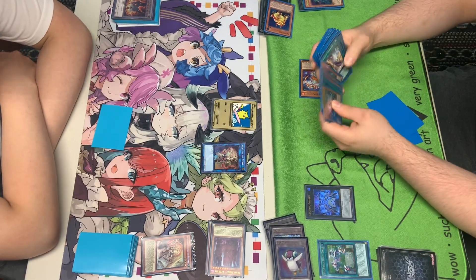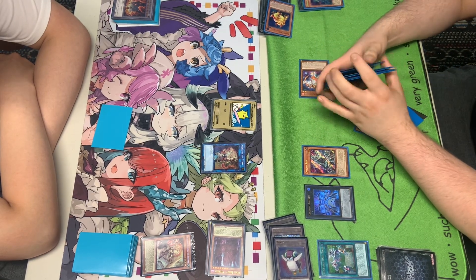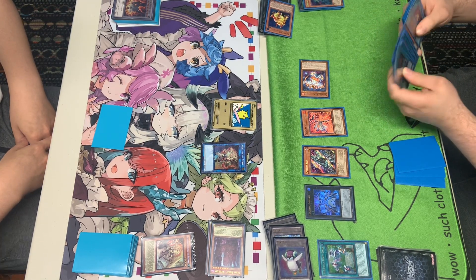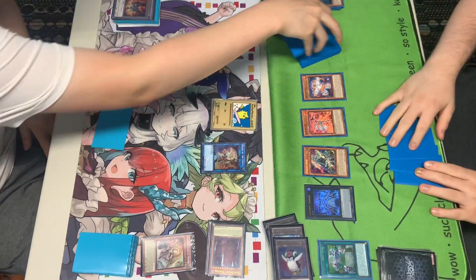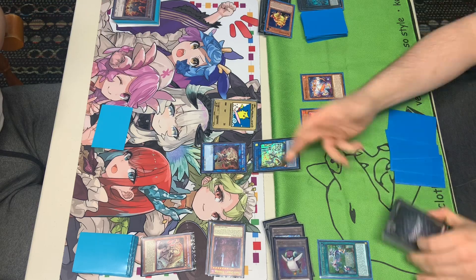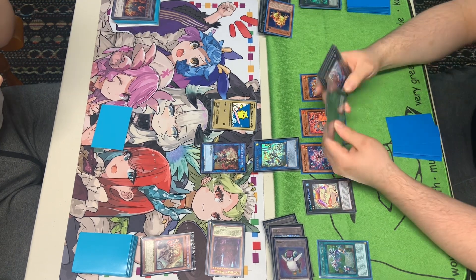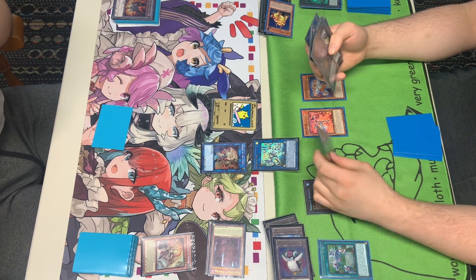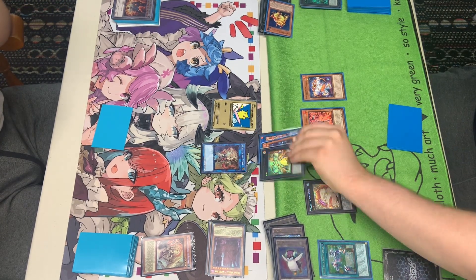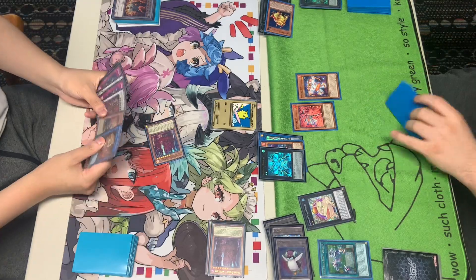We're going to draw for turn and activate the Gigantic once again. We summon out the Blue — Blue effect adds the Carrot. Summoning the Jet again, adding the Starter to hand. Summoning out the Red. We're able to link both of those into the Elf — Elf effect summons back the Totally Awesome. We special summon the Carrot, and we still have Swapfrog as well as Mystic Mine in hand. We overlay into the Gigantic — Gigantic effects plus Ganon 600. Enter Battle Phase — attacking for 22, attacking for another 22, attacking for game.